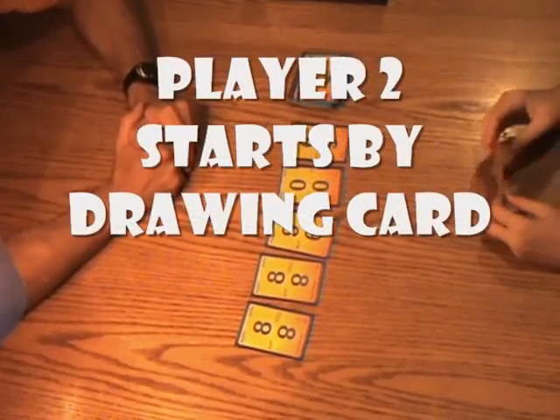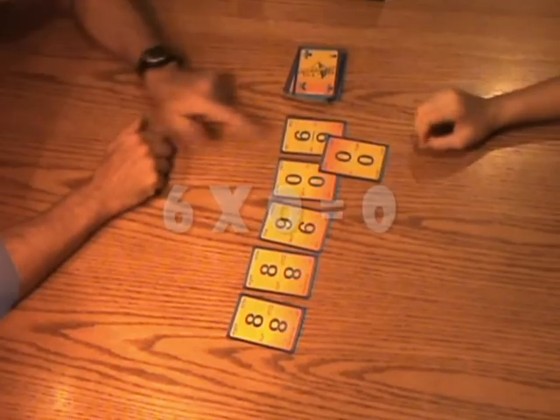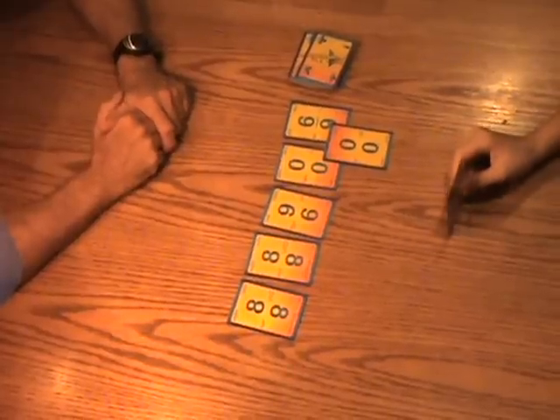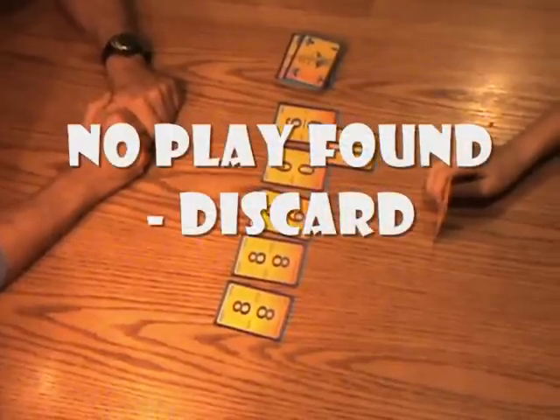I start by drawing a card. Drawing a zero — you are able to play six times zero equals zero. Since she played a card, she gets to go again. If she's unable to play the card that she's drawn, then she lays the card down next to the deck.